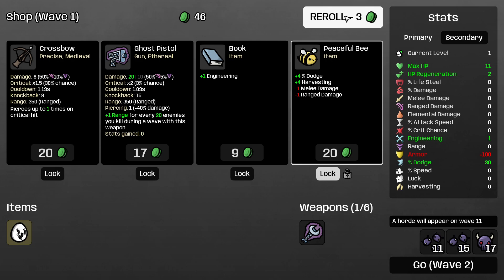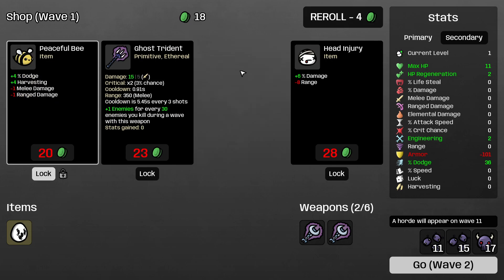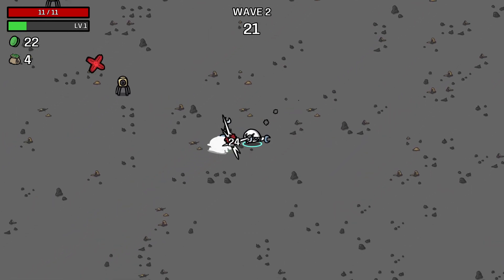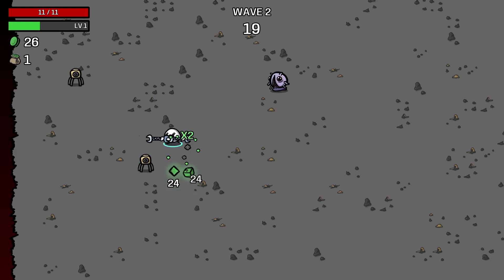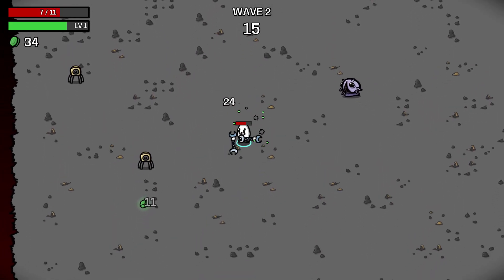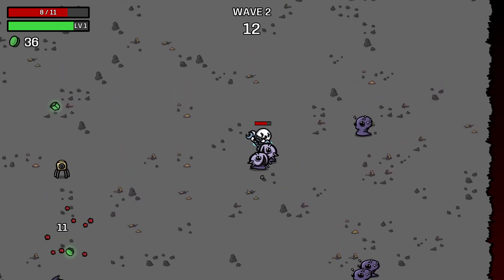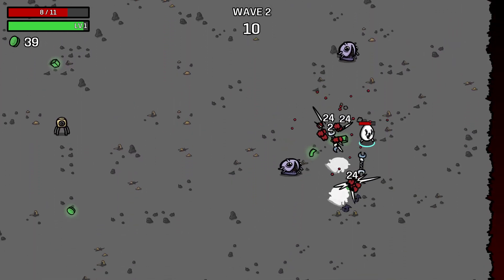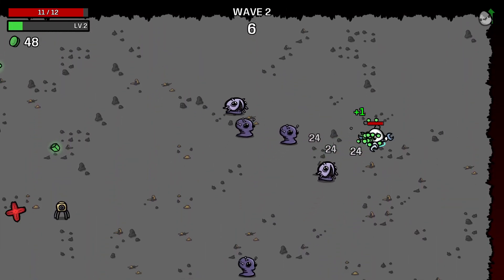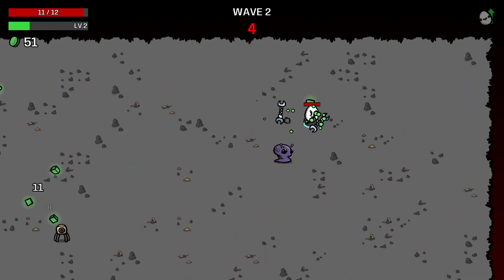Obviously it's how this works — this scales off of engineering, which is very good. We'll never have armor. I think we're going to go with some regen early on. The wrench scales 100% with engineering, making it a little more attractive of a take.